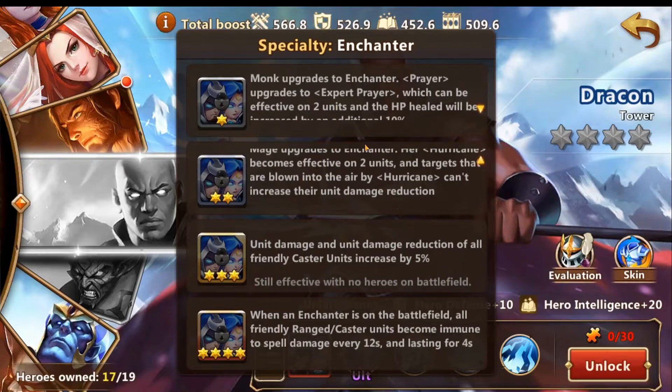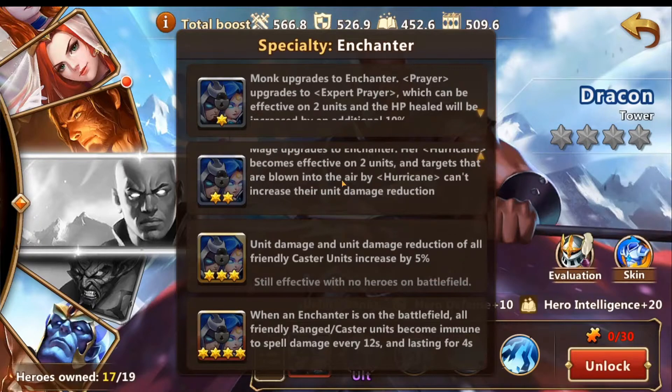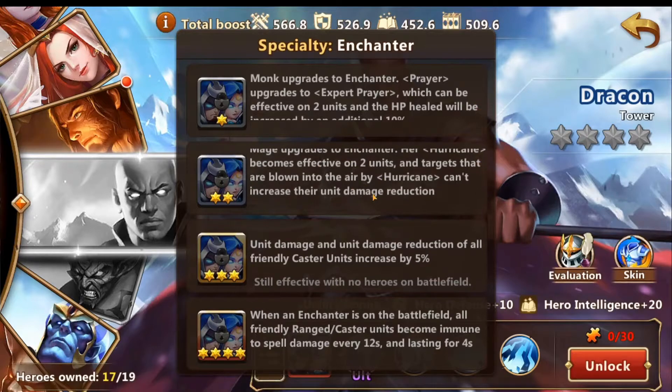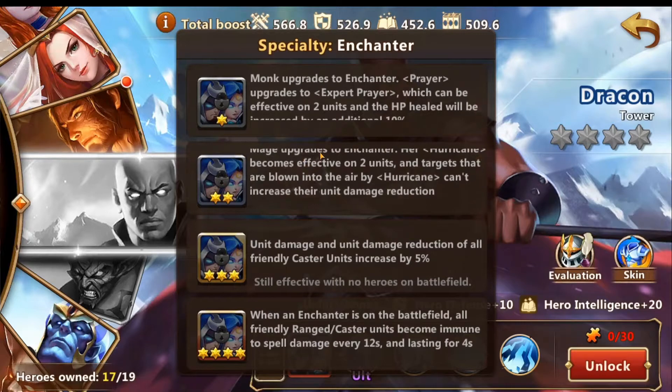That's not a big increase to the HP healed, but two targets — that's a pretty good upgrade there. And then for the second specialty, mage upgrades to enchanter. Her hurricane becomes effective at two units, and the targets blown in the air by hurricane camp increase their unit damage reduction. This skill is pretty cool — basically will take out two units and they'll get hit by units pretty decently hard.